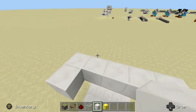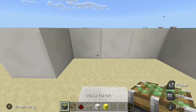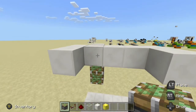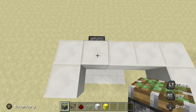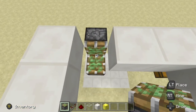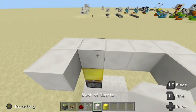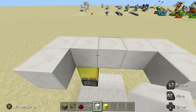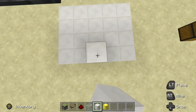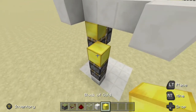Come to this block right here, come right behind it, place a temporary block. Get two sticky pistons, come down underneath, and then place two sticky pistons facing in this direction. Now, we can knock this out. Place a sticky piston facing up, put a block on its face, then put a block back. From there, come to this block right here, come one over, and then place a block down. Two sticky pistons facing up with a block on its face for our double piston extender.